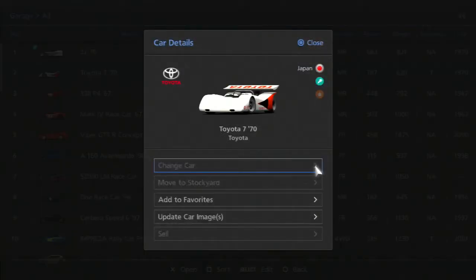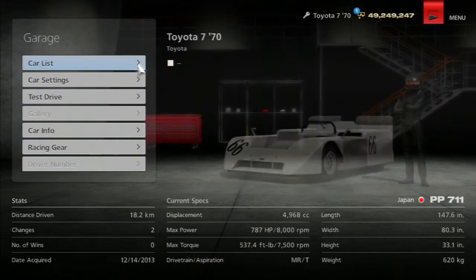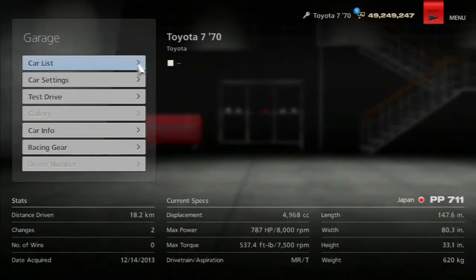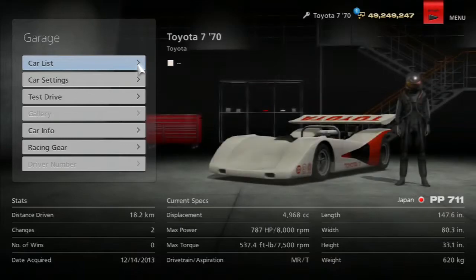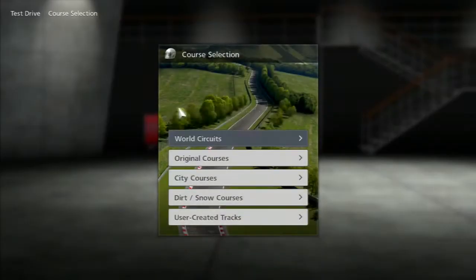The Chaparral had great downforce and was very good at handling for its time. On Toyota's side, we have the 7 — I love that name, just simply the 7. It's a small little thing with a lot of punch, nearly 800 horsepower in a car that small. It's crazy times.